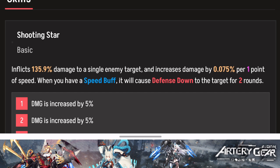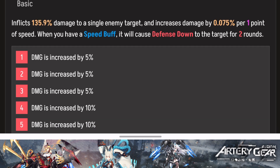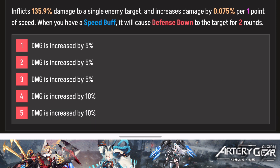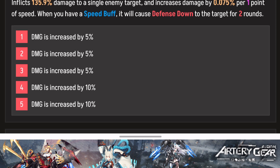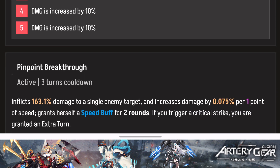She also causes defense down to the target for two rounds. In every game, any character that does defense down is always one you want to reroll for, because you'll be dealing so much extra damage. That defense down is going to be absolutely insane, and this is a basic attack as well. By leveling up the skill you increase damage by 5% then 10% — very solid.